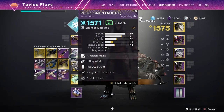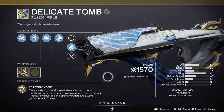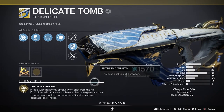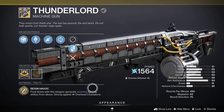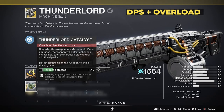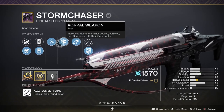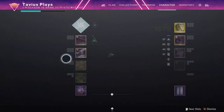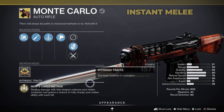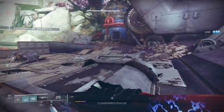For my energy weapon, I've been swapping between my Adept Plug One with Killing Wind and Reservoir Burst, and the new exotic fusion rifle Delicate Tomb. This exotic is so good — not only does it deal solid damage, but it jolts enemies and creates ionic traces. But if I want to equip my Thunderlord exotic, I have to stick to my Plug One. Thunderlord just got updated with a new catalyst that partially reloads the magazine with lightning strikes and has intrinsic overload champion. So it is a really good option as well.